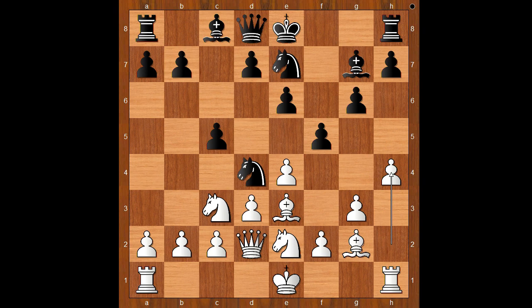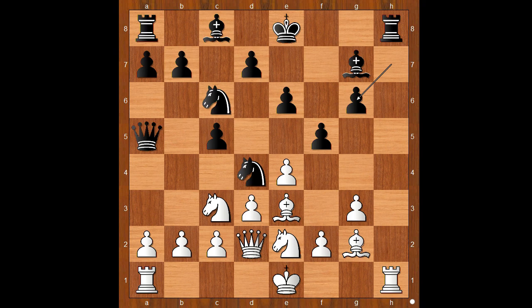White to move: h4, intending h5. Queen to a5. h5 — of course, Blackburn now lost interest in castling kingside. Knight from e to c6, h takes on g6, h takes on g6.